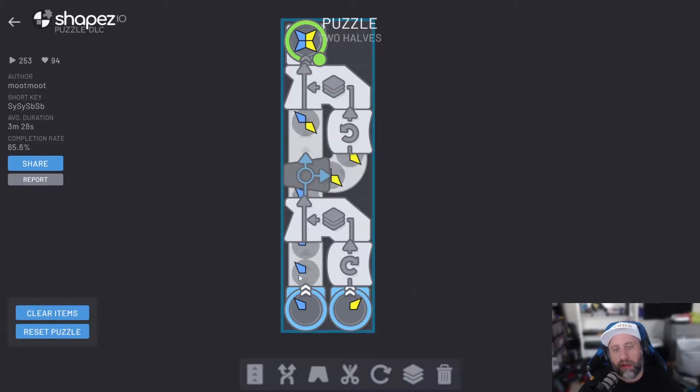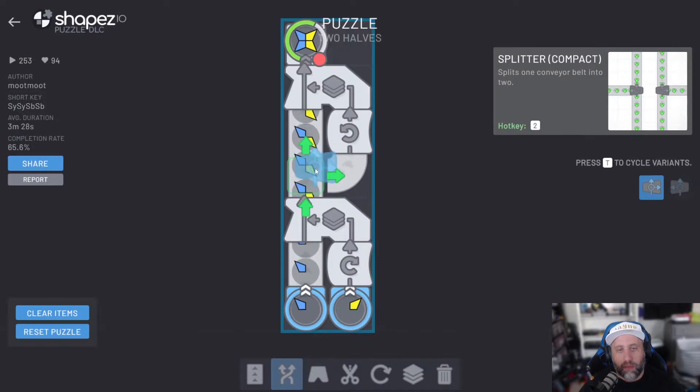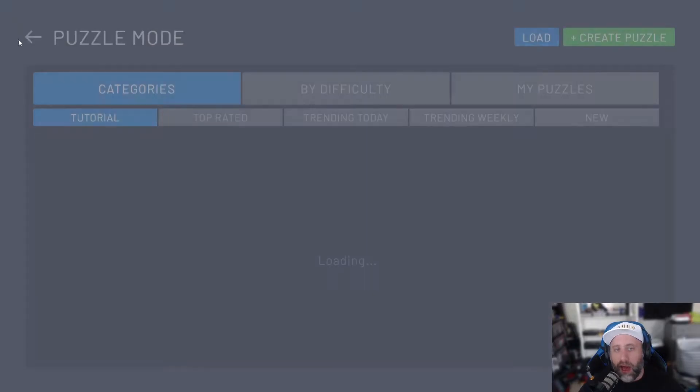Basically what happens here is it rotates up and it generates this shape. And then once you have that shape, you're good to split this out, merge it, solve the puzzle. I'm not going to worry about it, but that one got a heart from me. You can check it out here.